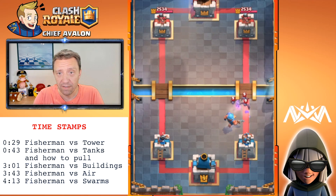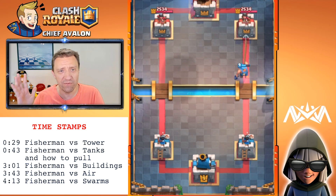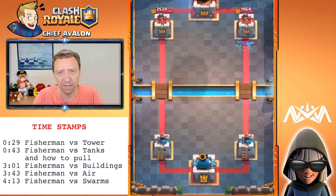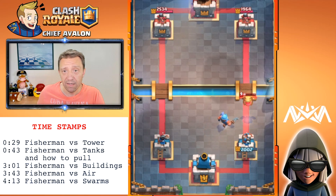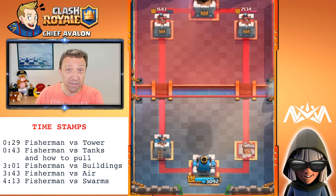Here's the Bats and here's my Fisherman — will he fish in the air? He's completely ignoring the Bats, he's not going against air units. So even though in the teaser video he was fish-slapping the Baby Dragon, in game he ignores air units. Let's try the Baby Dragon — Fisherman ignores the Baby Dragon completely.